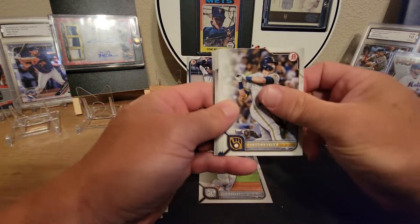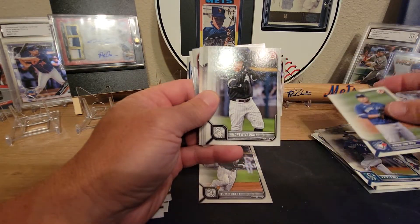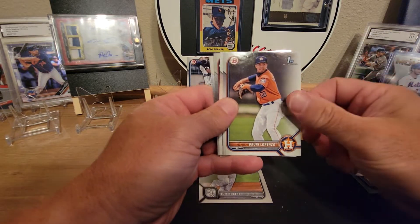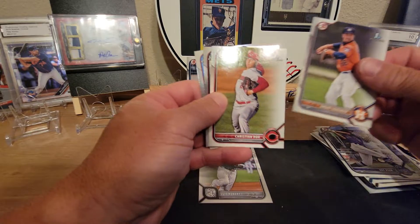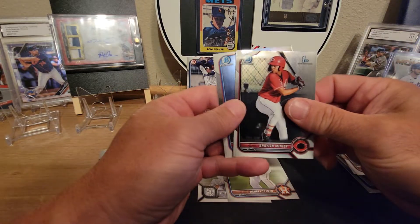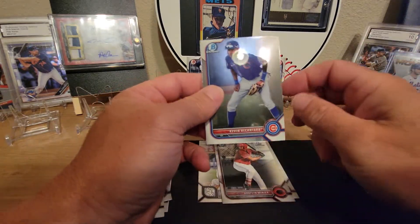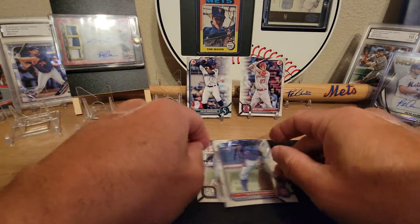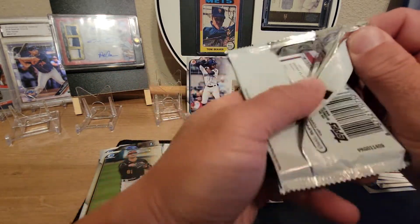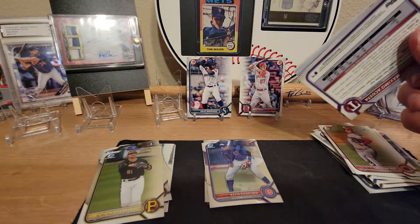We got Lou Bob, Christian Yelich, Kyle Lewis, Andrew Vaughn, Zach Veen, Dowry Lorenzo first, Christian Roa first, Braylon Minier first, and Alcantara as well. Let's see the last pack before we get into the two X-Fractor packs.